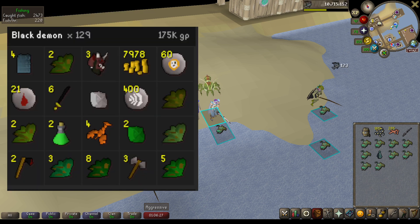The next task was one of my Konar tasks, and I was assigned Black Demons in the Chasm of Fire, which I had never gone to before. It was actually a little bit confusing for me to find the Black Demons, but I was able to after a couple minutes. I had 129 of those to kill and that made me 175k GP, with the most profitable items coming from the runes, the Alcables, and the herbs they drop.